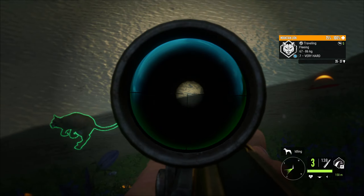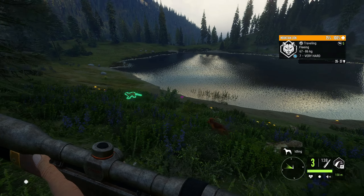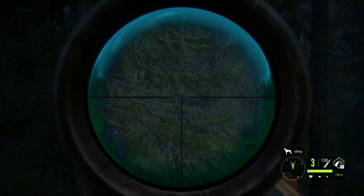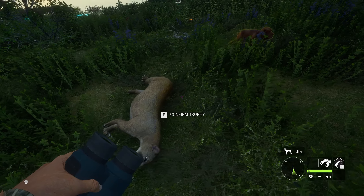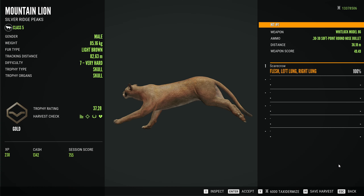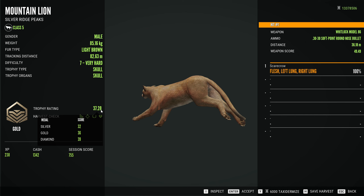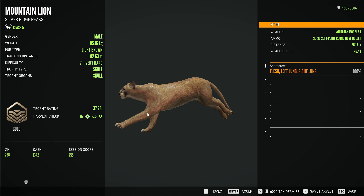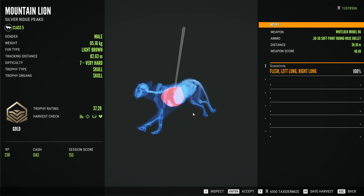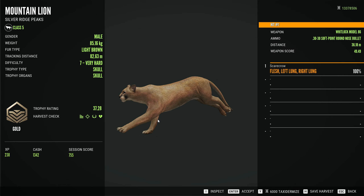Since it's going to be running by us, let's try to get this guy down. That was a solid hit on that mountain lion — I'm surprised we hit that, it went way better than I expected. There we go, a beautiful level seven mountain lion taken down with the .30-30 on the run. 37.28 on the score — definitely not too bad considering we had to take a shot as it was running.